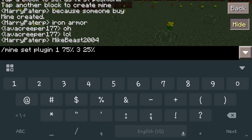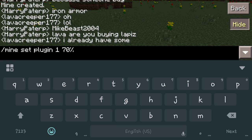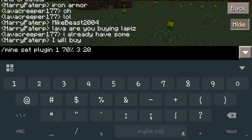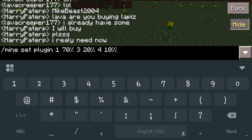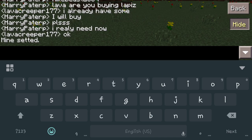You can add as many block types as you want. Let's do 70% stone, then another 20% for dirt, and then the last one will be cobblestone at 10%. So if you do this, it will make a mine consisting of stone, dirt, and cobblestone. Hit enter and it will say 'mine was set'.